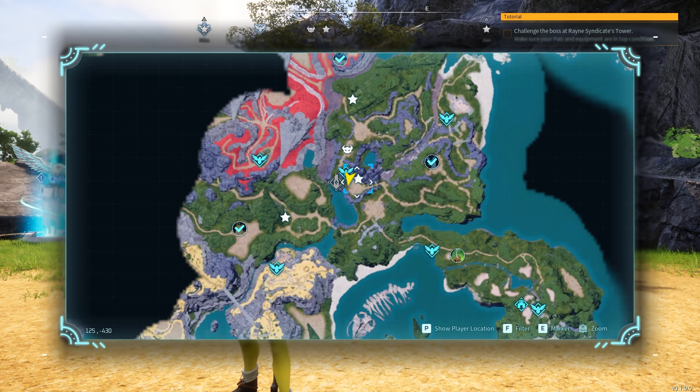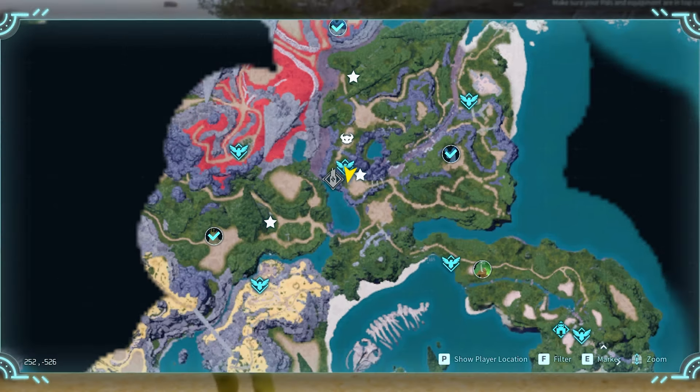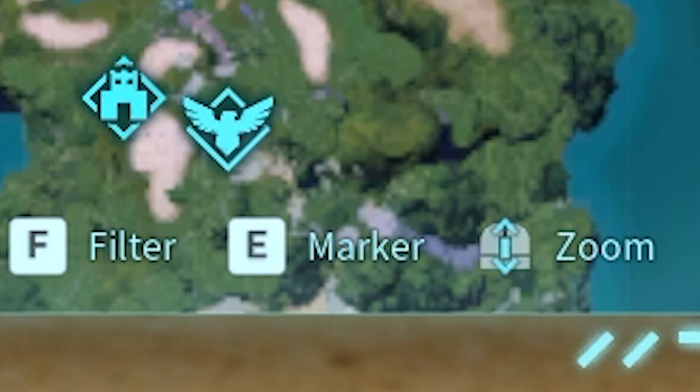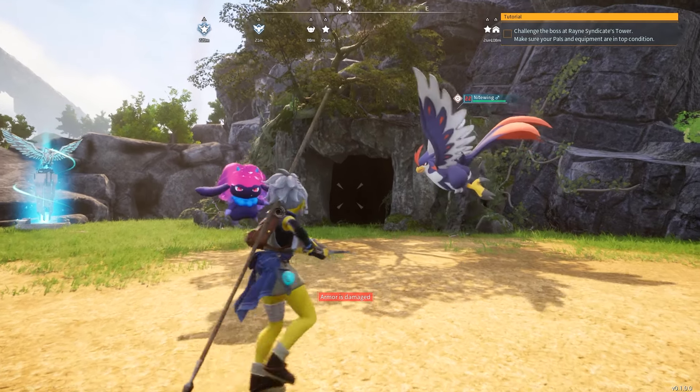When you do come across one, I recommend putting a symbol like a star or even like the horns. You just do the make-a-marker thing — press E — and you can go ahead and make the marker to mark these different dungeons. You are able to do them again as they reset.